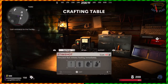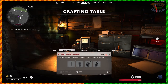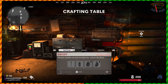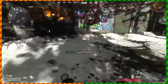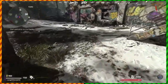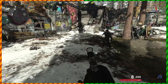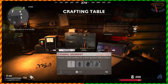The stun grenade stuns all the zombies for a couple seconds — it's useful but not nearly as useful as the stim. The decoy is kind of like a mini monkey bomb — it makes all the zombies run to it, but here's the catch: it doesn't have infinite range, so it only attracts zombies that are close to it. It doesn't last as long as a monkey bomb and it doesn't explode. Decoys are useful but I think stims and monkey bombs are more useful.